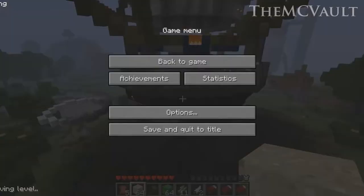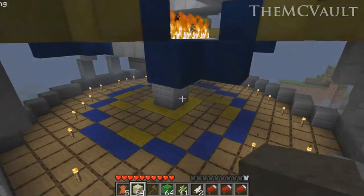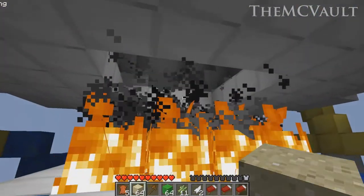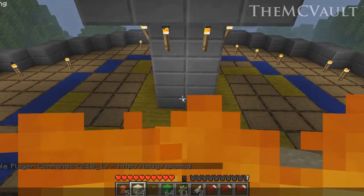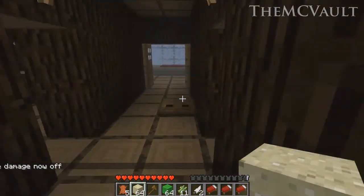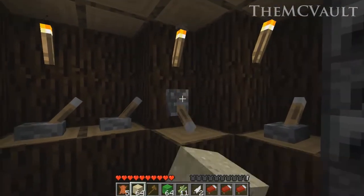Alright, now to get to the interior of this hot air balloon. This is the deck of it — nothing much to it. There's a fire inside the balloon. Down here is where the interior is. I think this is where you control the engine.